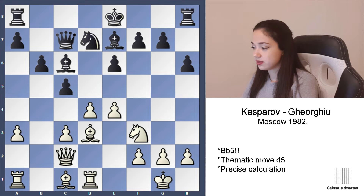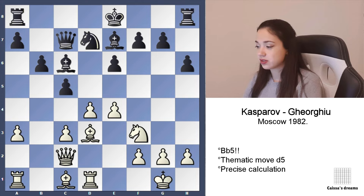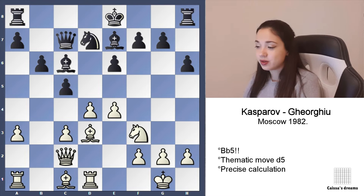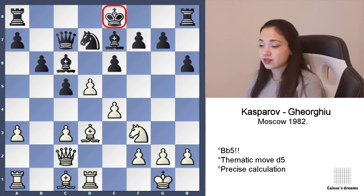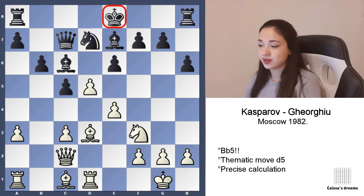Rd1, Qc7. And here's the question — here's a typical position. What should White play? What's the thematic move? That's what we asked on Instagram and Facebook, and we hope you got it right. D5! And a plus for White is that Black's king is in the center, so it's not only a breakthrough and a push in the center, but it's also an attack on this weak king.